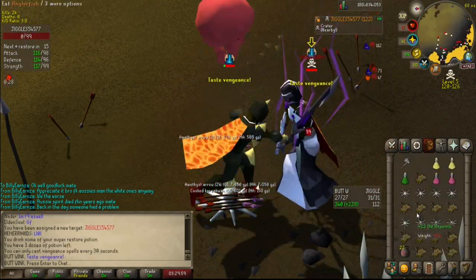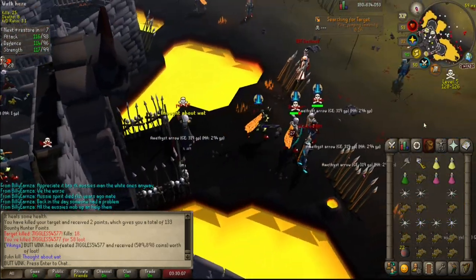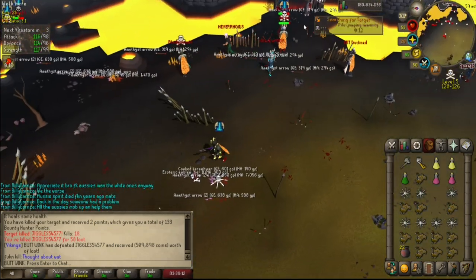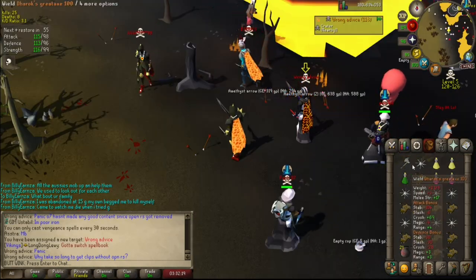Venge that. Nice. Oh shit, I need to get the emblem — should go in your inventory. I hate how it leaves it on the floor. 509k and a tier 1 emblem — he's wearing void.